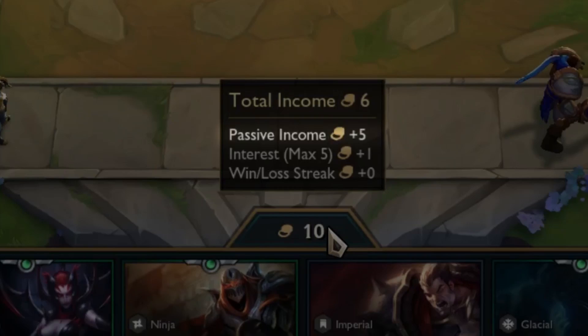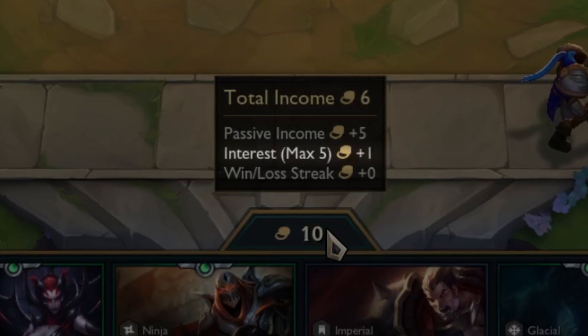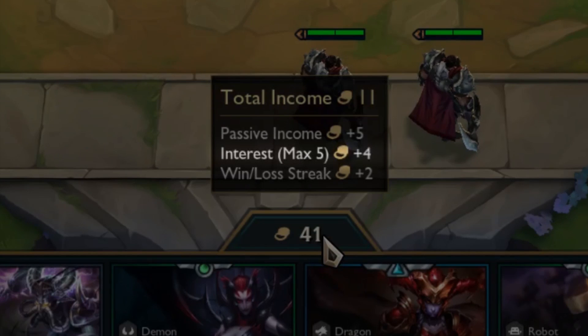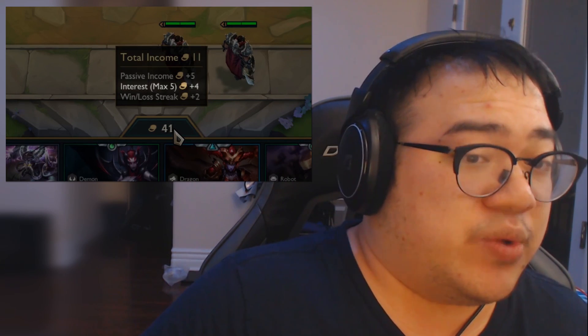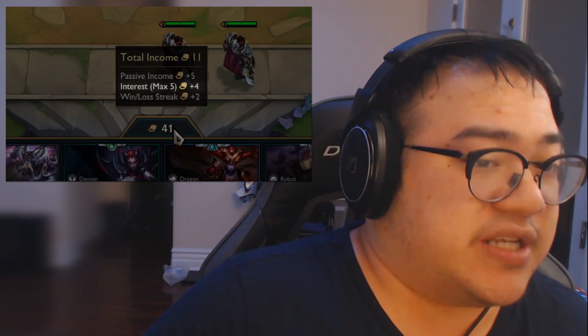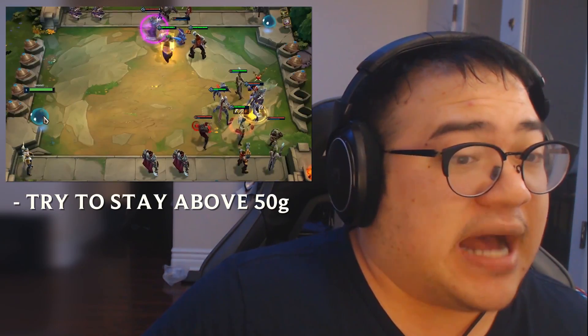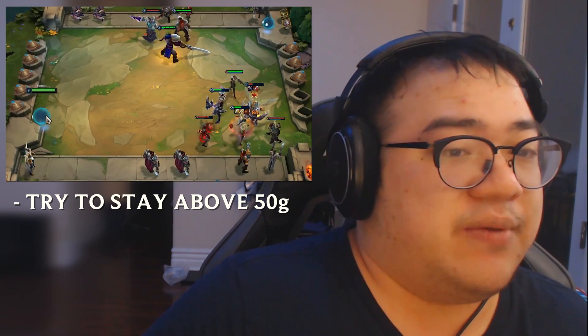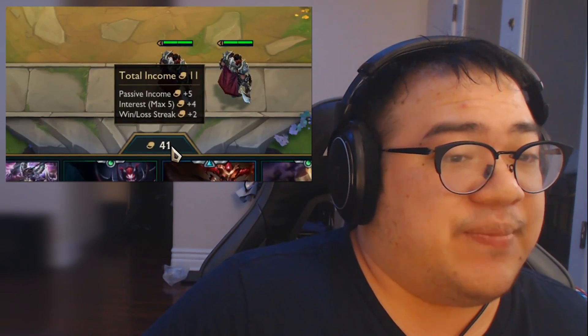Let's cover how gold works. You get five basic gold per round by default. You get one gold per 10 gold unused, up to 50 — this is called interest. A lot of players save their gold to accrue interest over time. Usually you want to be at 50 gold as much as possible to get the maximum plus five gold per round, effectively doubling your income to 10 gold.